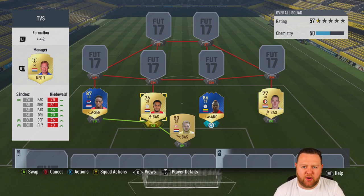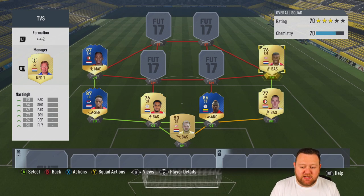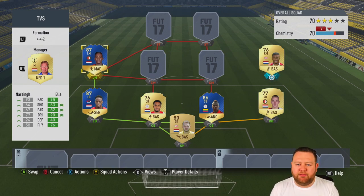In the centre back spots we have Sanchez vs Ryderworld. Ryderworld is the sweaty 76-rated with decent pace, while Sanchez is Team of the Season, 86-rated with 76 pace, 87 defending and 88 physical. He looks to be a really good centre back — I'm pretty sure he's like 6 foot 2 as well, so very impressed by the card stats.